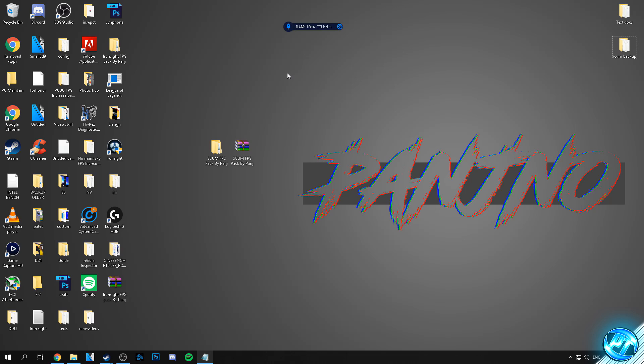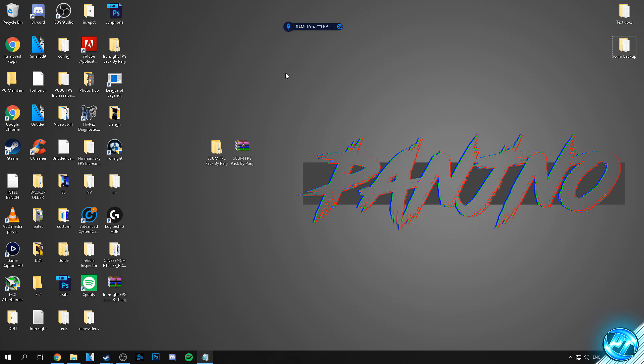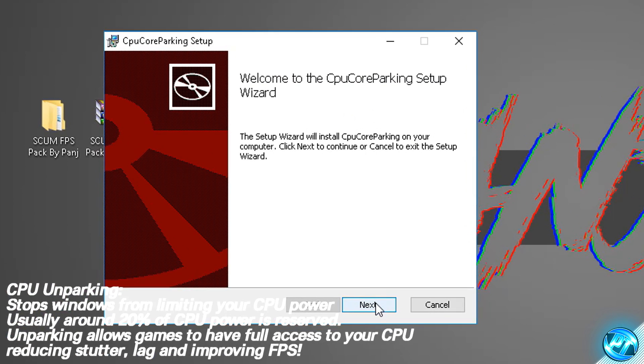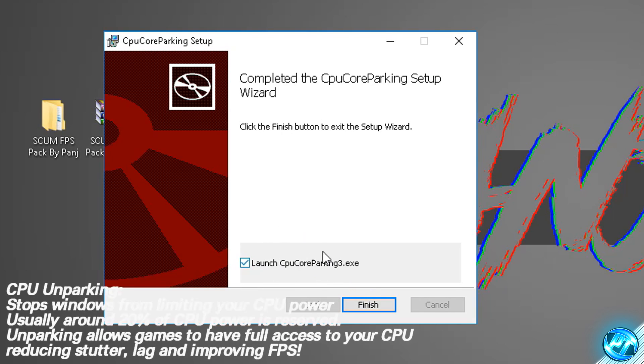Piggybacking off of that, we're now going to apply an optimisation to how Windows treats your processor, called CPU unparking. CPU parking is typically where Windows takes around 20% of your CPU power and sticks it into a reserved area, so whilst you're playing games you're only getting around 80% of your CPU power. This is especially bad for anyone getting lower FPS or whose CPU is getting maxed out. To do this, go into the FPS pack, into the optimisations folder, and double-click the utility titled CPU core parking setup. The setup wizard will open — select next, accept the license agreement, select next, next and install.